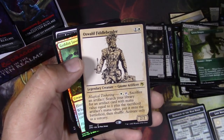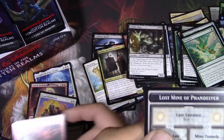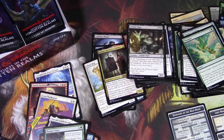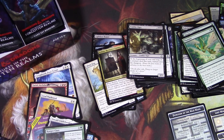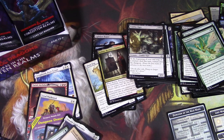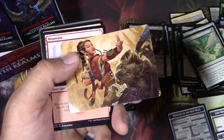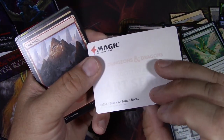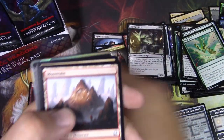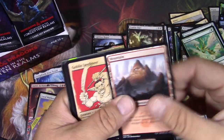Oswald Fiddlebender again, and from the handbook. Another Lost Mine. Half-Elf Monk — that may get you human and elf, I think, when you see it on a Magic card.